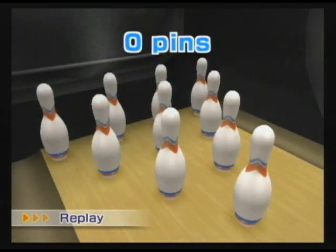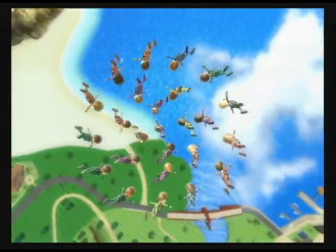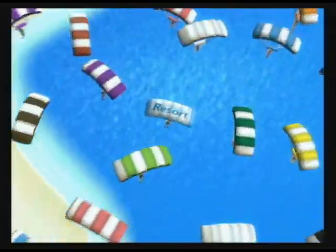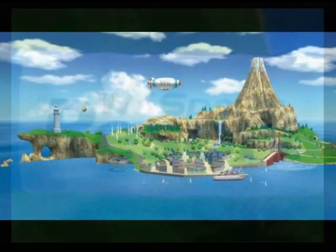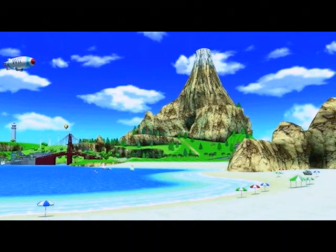The game's storyline goes as follows. Wii Sports Resort starts you off by jumping out of a plane. While skydiving, you are taught the basics of Wii Motion Plus. Once you're close enough to the ground, you're greeted with a cheesy opening. This is where the real game begins. The resort in Wii Sports Resort is simply called Woohoo Island — play on words.